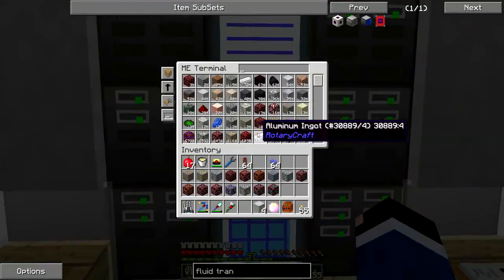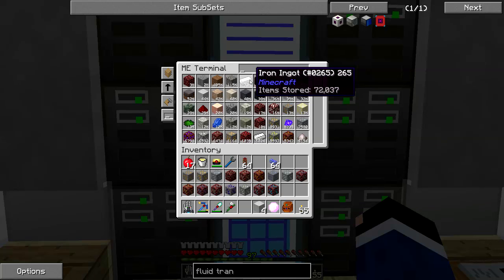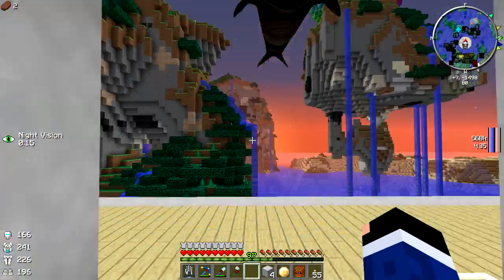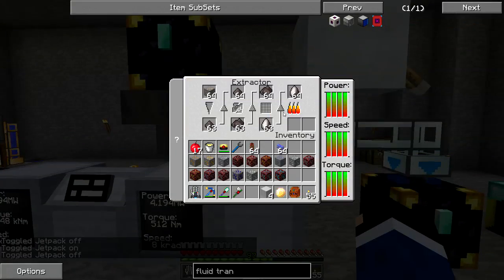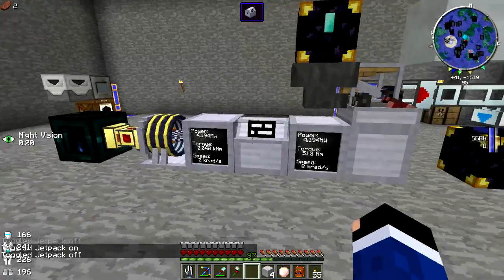I want to show you guys something - I kind of talked about this rotary craft stuff. So I have 72,000 iron ingots now, and if we look at our iron ore we still got 3,000 left. I think we started off with about 17,000 iron ore, so the system is definitely working well as far as producing lots of iron ingots.